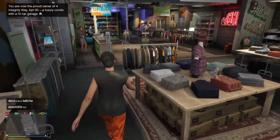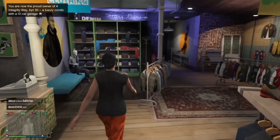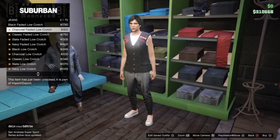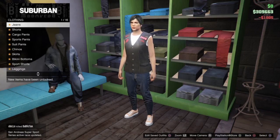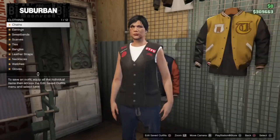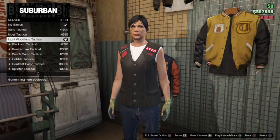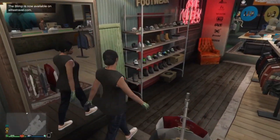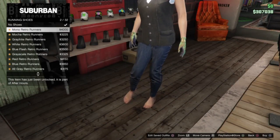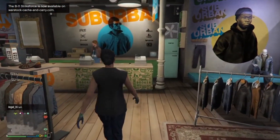So it's the patched darted top first, the white roll tee, navy low crotch jeans, light woodland tactical gloves, and then finally the mono retro runners.